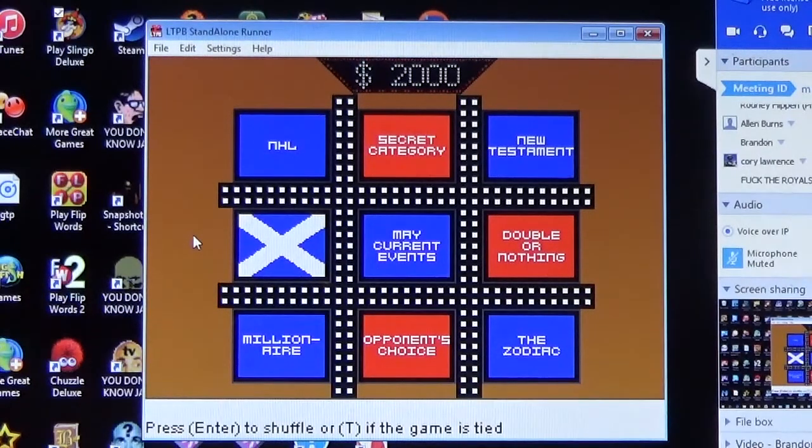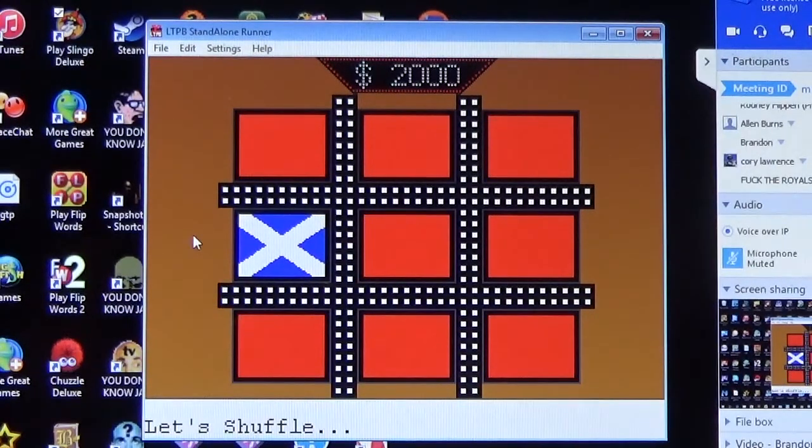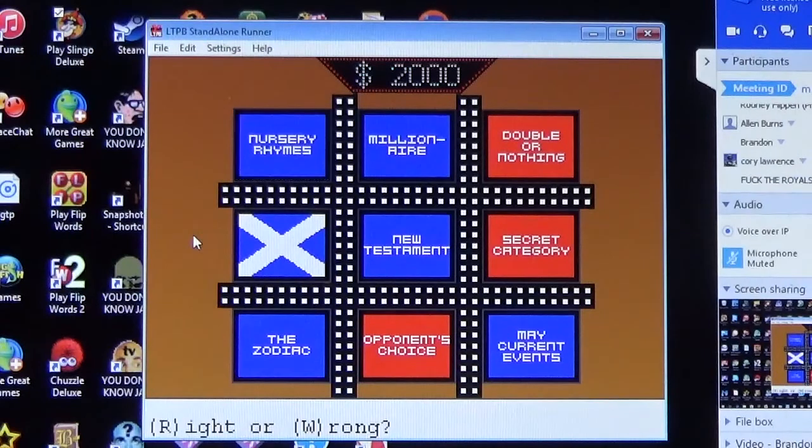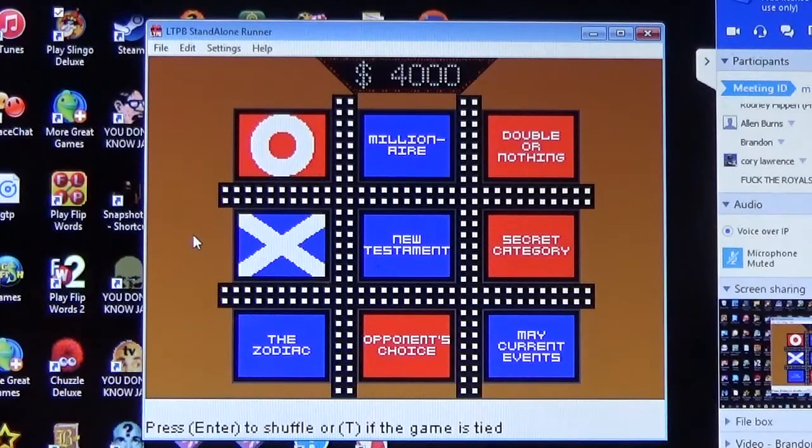Second time in Nursery Rhymes. The question: finish the line — 'Old McDonald had a farm, E-I-E-I-O, and on his farm he had a cow.' Brandon finishes: 'With a moo moo here and a moo moo there, here a moo, there a moo, everywhere a moo moo.' Correct! Four thousand dollars in the pot and we shuffle.